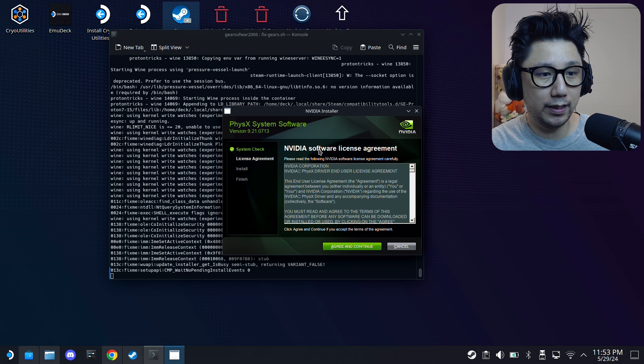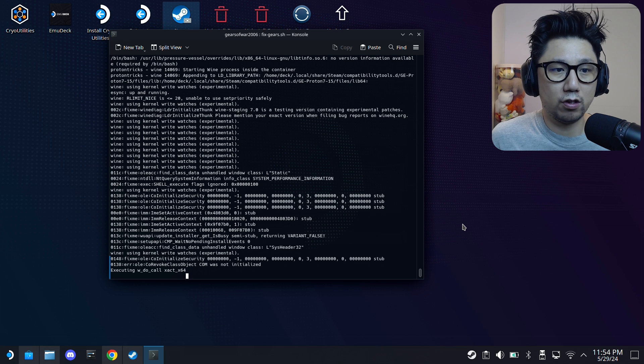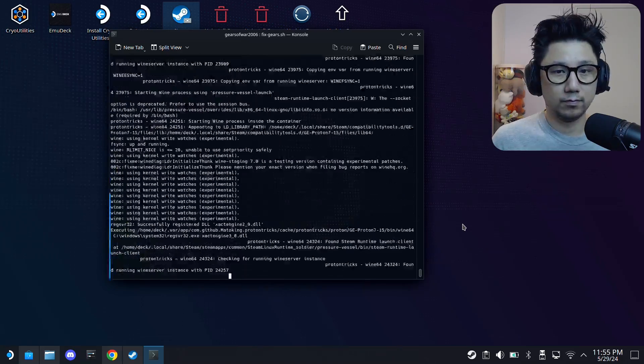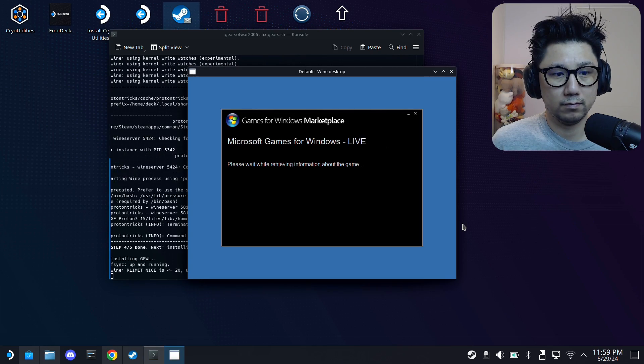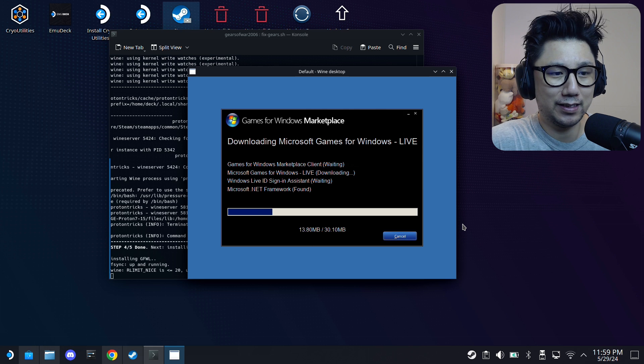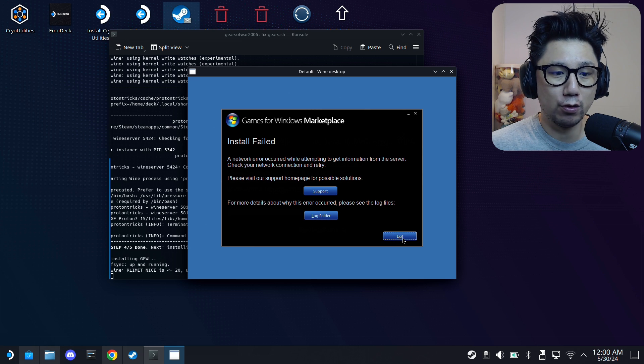The PhysX installer will pop up - just agree and continue, let it install, then click Close. It will continue installing many dependencies - these old games need a lot of them so just wait. After around 10 minutes, it will reach the Games for Windows Live part and fail because that installer no longer works. That's expected - just press Exit when you see 'Install Failed'.